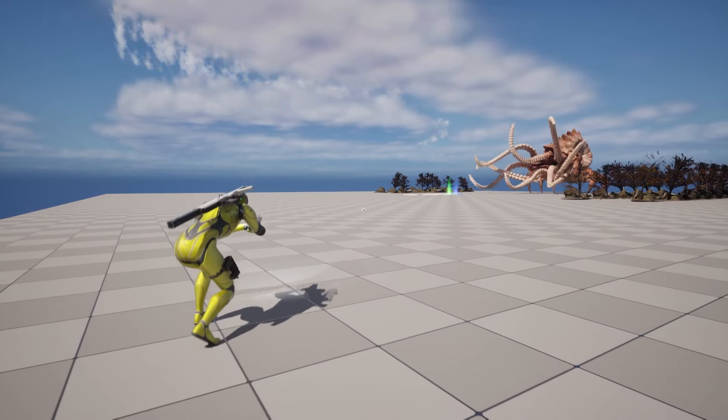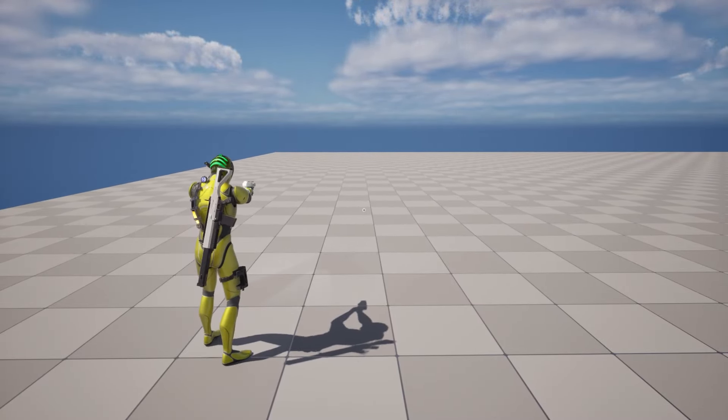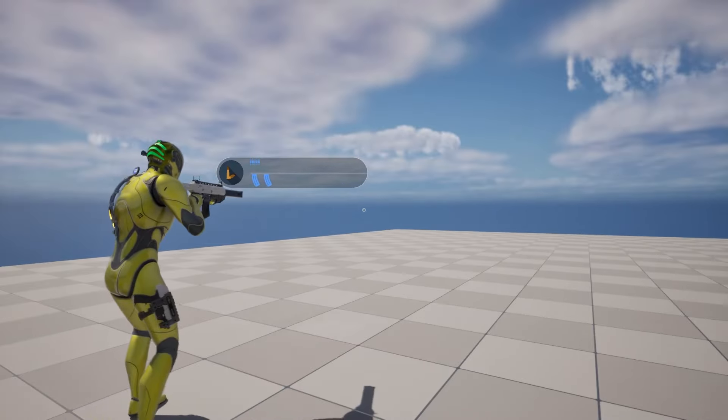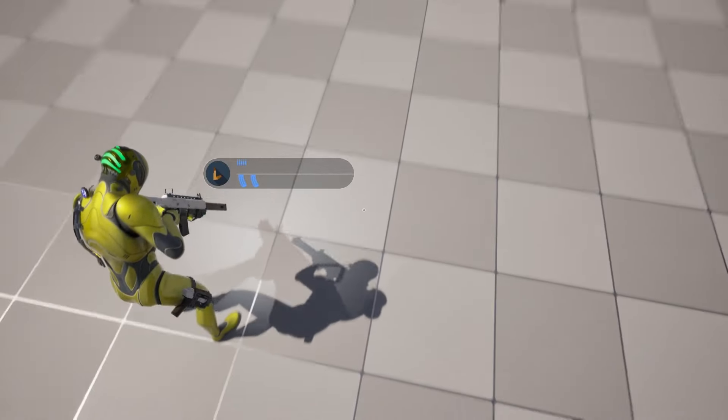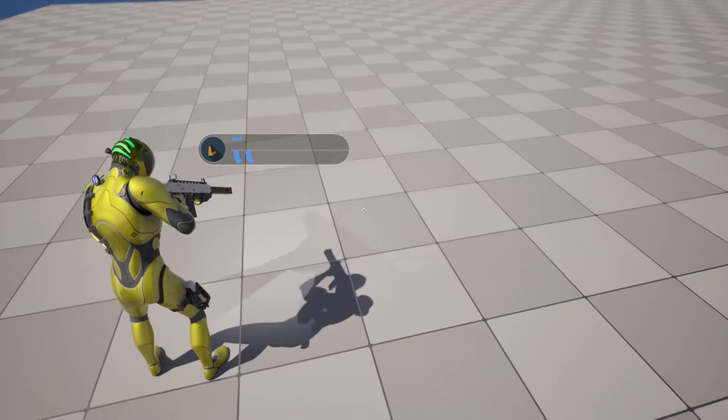We will master jumping animation by integrating distance matching for smooth and realistic airborne movement. Next, we go for gun and aiming, and we will use animation layers for that so our code looks more organized.